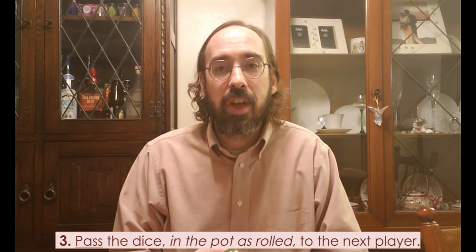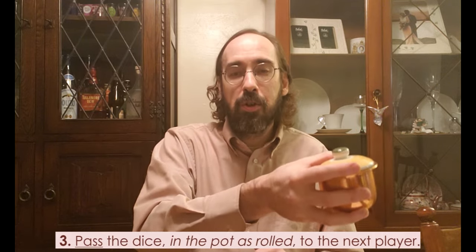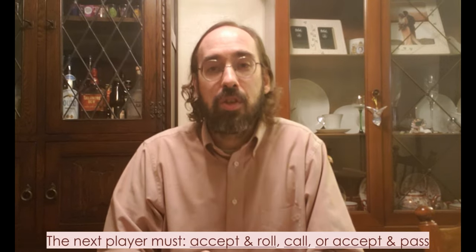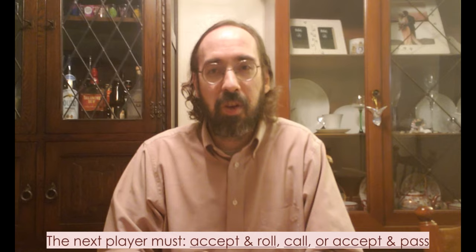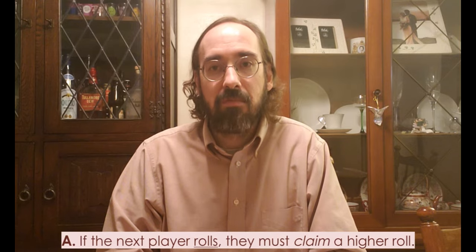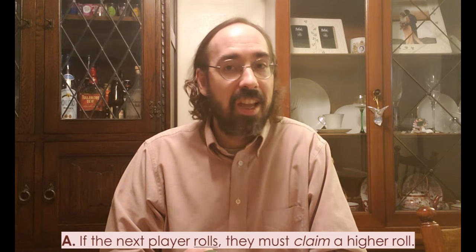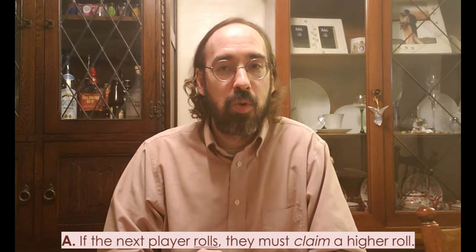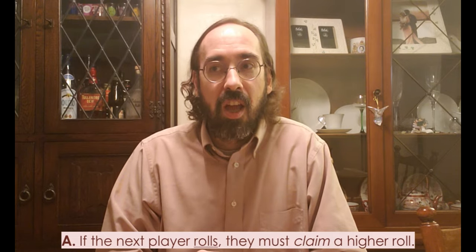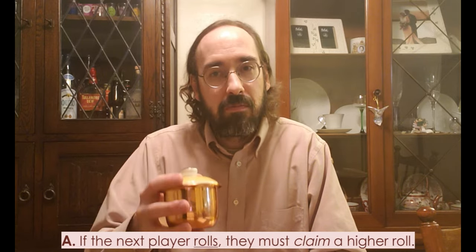Once a player has made their declaration, they pass the pot to the player to their left, clockwise around the table. The next player now has three choices. They can accept the roll and say yes, I accept that's what you rolled, and then roll again themselves — but if they roll, they must try to roll something higher. For example, I rolled 6-5, which is higher, so I don't have to lie. I could say 6-5 and pass it on.